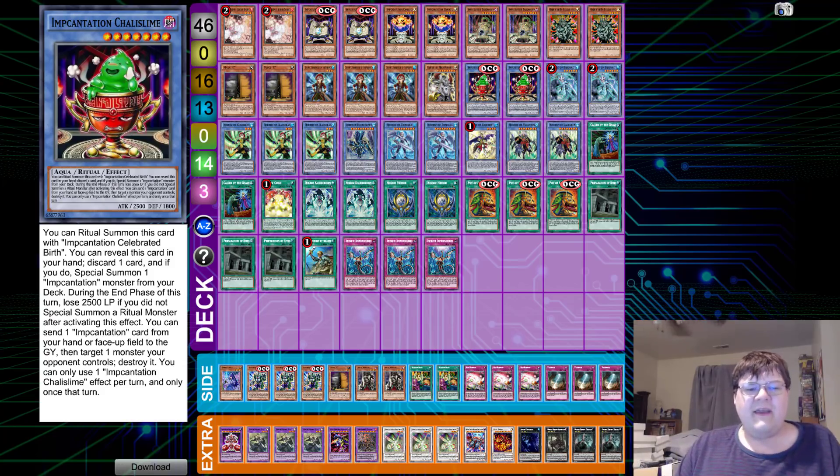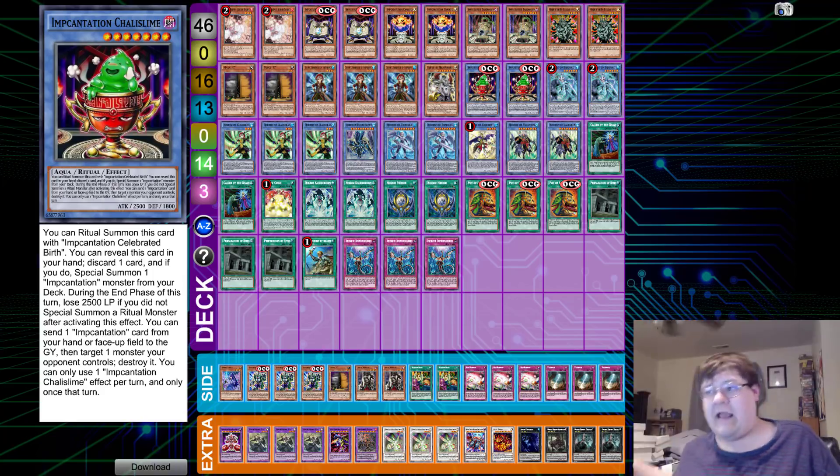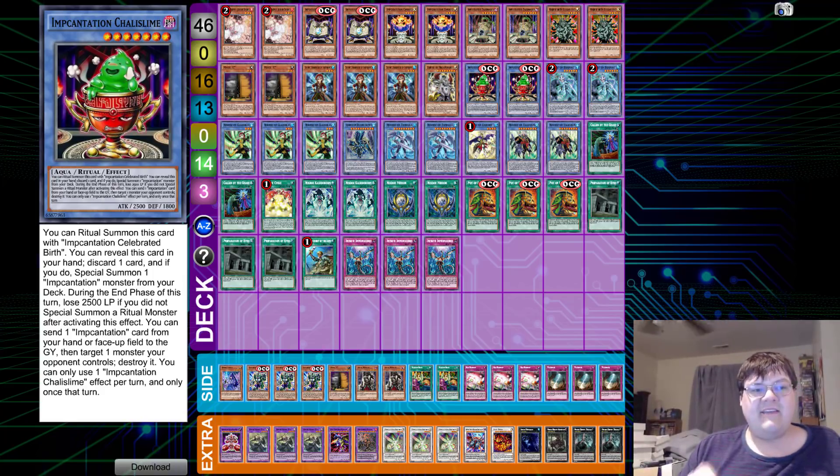For those of you that don't know, the new Incantation support came out, so everybody out there is going to be looking to try this new card. Being able to reveal it in your hand at the cost of discarding a card and potentially taking 2500 life points during the end phase — if you do not summon a ritual monster — you get to just special summon an Incantation monster from your deck. This is everything that any ritual deck ever needed, and amazing support at that.